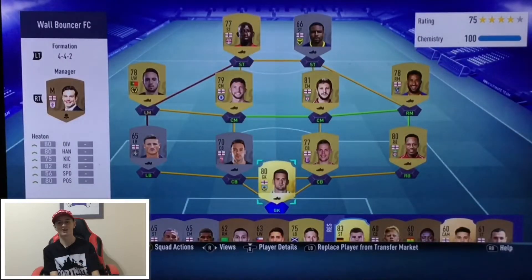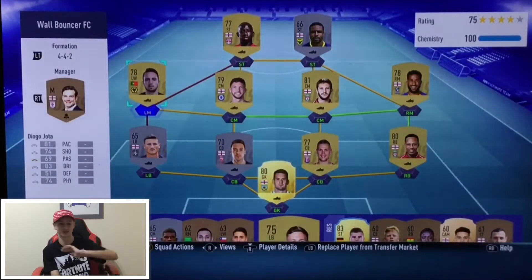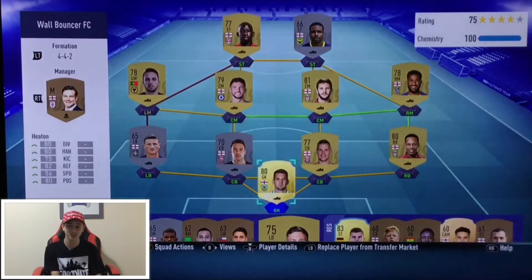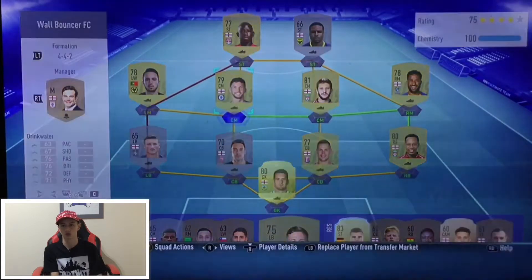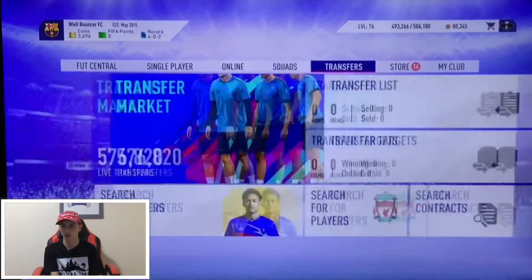What's going on guys, Wallbounce here — first FIFA 19 video. This is my team, it's all right. I've got quite a few golds. JT5071 has already got Messi which is ridiculous — he got it yesterday. This is our team, it's pretty decent. I bought Heaton, Lallana, Townsend, Klein, and Jotter. Jotter's been good, scored some bangers, and Phillips has been scoring as well.